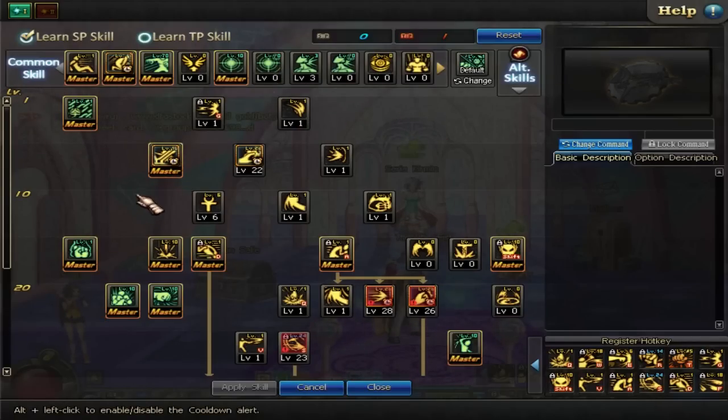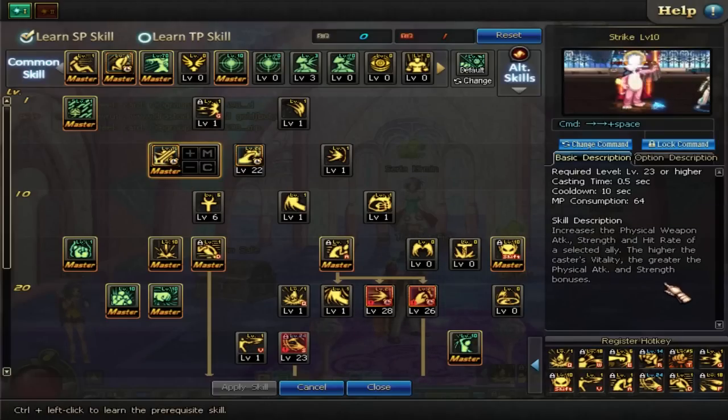Strike — we max this out immediately. The buffs that you get from this, the attack, the hit rate, everything that you get from this is everything that monk wants. You definitely want to try and max out Strike as soon as possible. It's going to help you a lot in those dungeons.